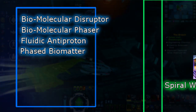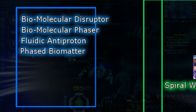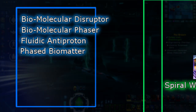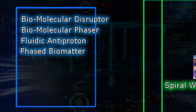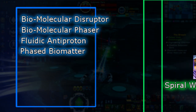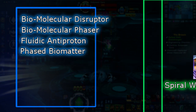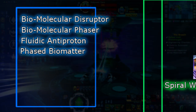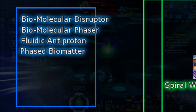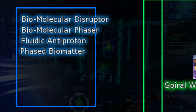Next we have Fluidic Anti-Proton. Unlike its base Anti-Proton, Fluidic Anti-Proton does not have a proc to do extra critical severity. Instead, Fluidic Anti-Proton has a 2.5% chance to repel or push away an enemy by a noticeable distance and do 200 physical damage with 100% shield penetration doing so. This energy type is currently being used by all Undine NPCs in-game and is only obtainable via special equipment packs from the Undine lockbox. This special type can rank up to Very Rare Mark 12.